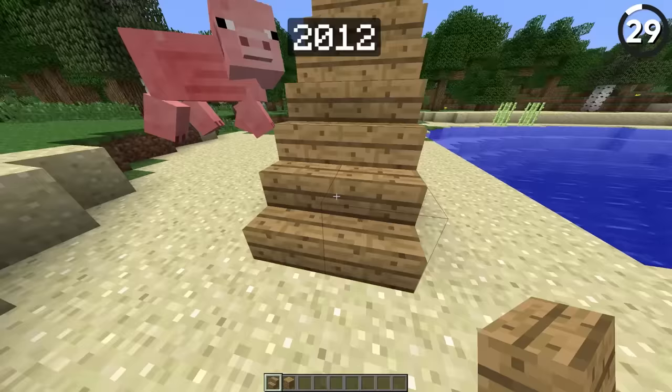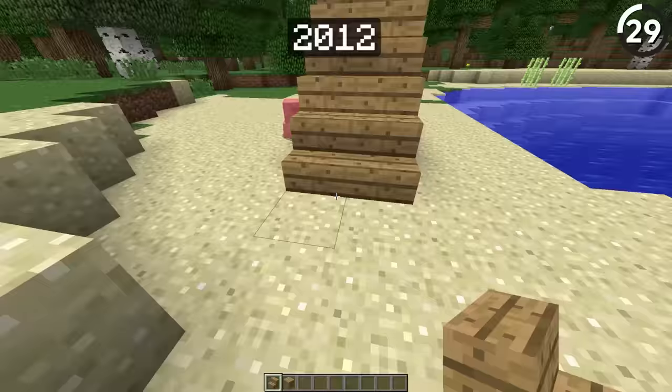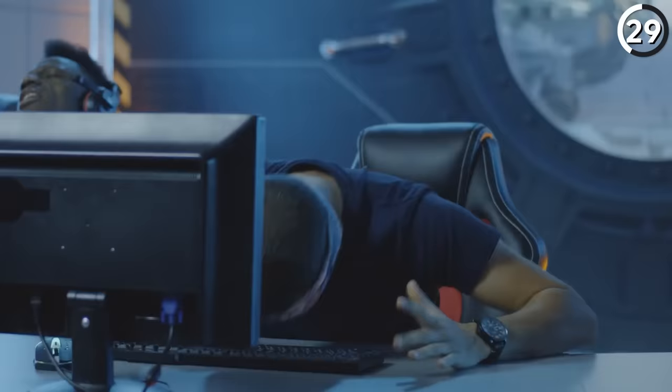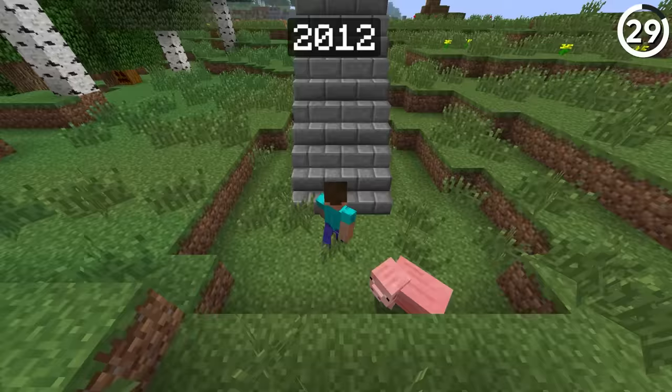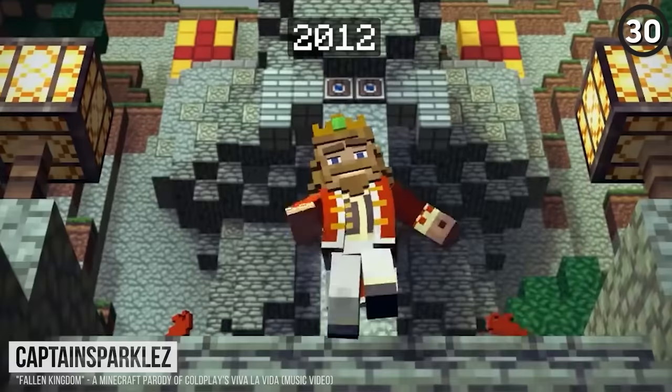Ten years ago, stairs used to be so much more annoying. If you even stepped on them a little, it would force you to walk all the way up the stair. Mojang noticed how annoying this was and changed it, though not until update 1.5 — so if you're playing in versions before that, I'm deeply sorry.